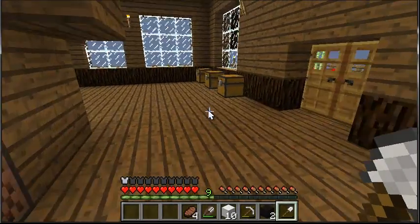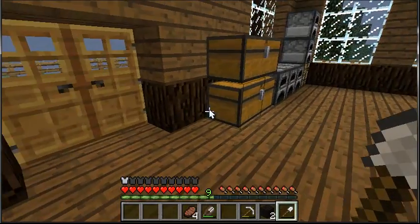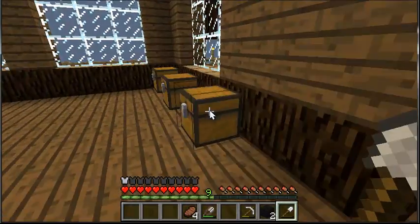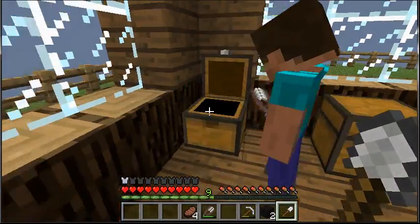Look at that — ten iron blocks. We could make two and a half iron golems with that. We actually have pumpkins too. Oh! We have a ton of pumpkins. We're gonna make a giant pig, I think. Out of nothing. Actually no — you know what, scrap this idea. We're gonna collect a ton of wool, and then we'll make our giant thing.